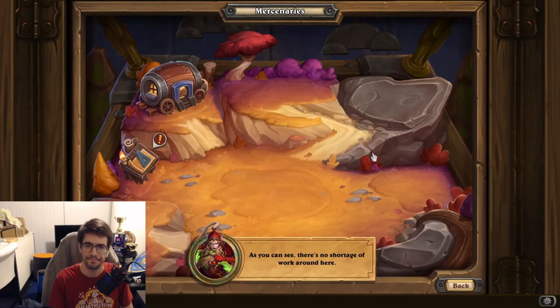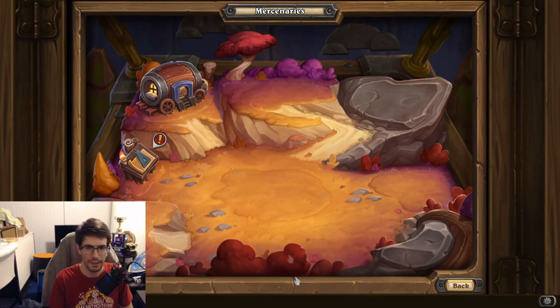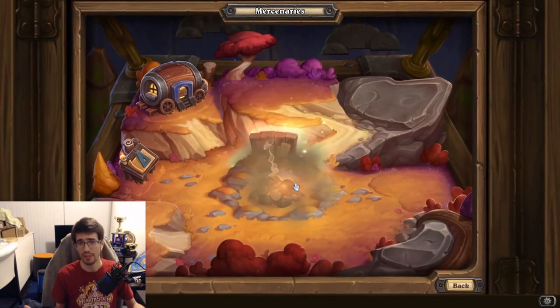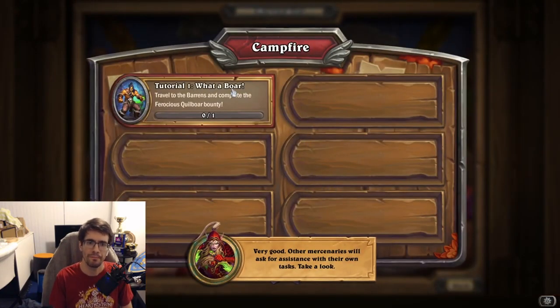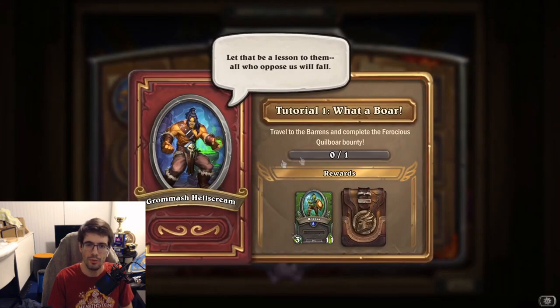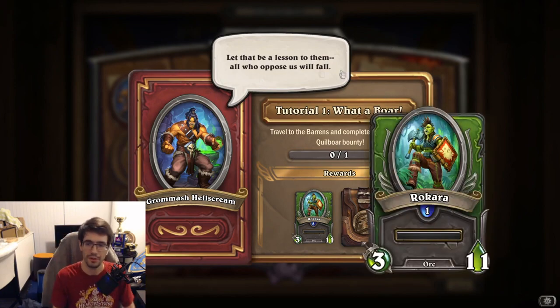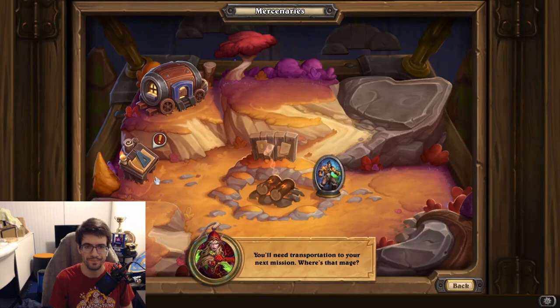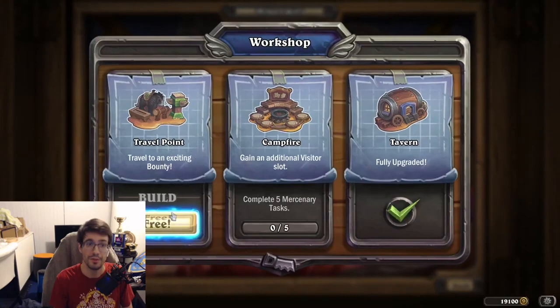The Task Board functions like daily quests — a couple of new tasks pop up each day. Grom, for example, wants us to travel to the Barons and complete the first bounty there. As a reward we'll get a mercenary and a pack. Tasks show who's requesting them, what's required, and what you'll earn — usually coins, sometimes mercenaries or equipment.